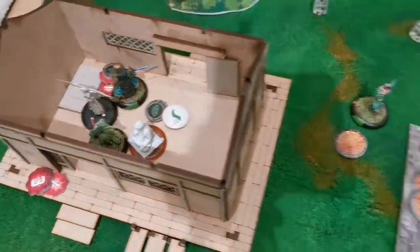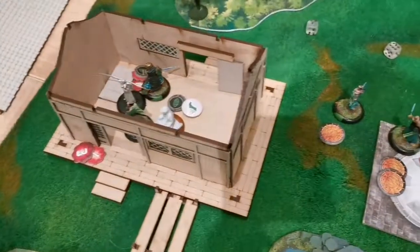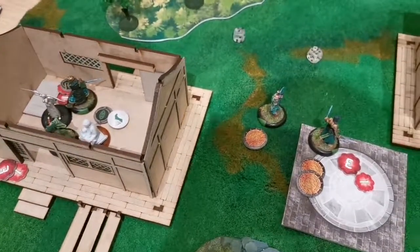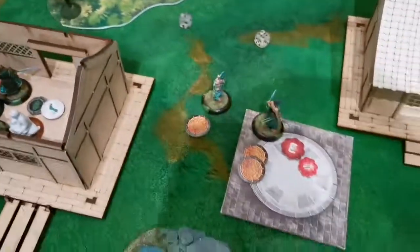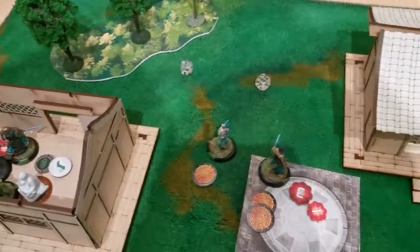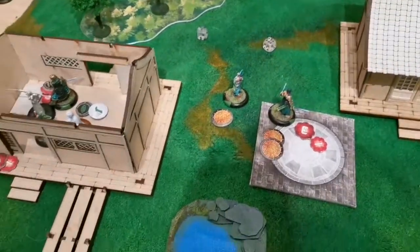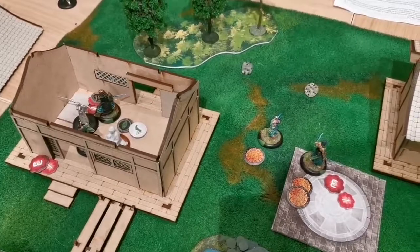With the gray pilgrim eliminated, I think this game goes to the Ito clan. Erwin still has to master his sisters and how they work — I know they have a command ability he didn't actually use this game. Anyway, we're here to learn, and I hope you enjoyed this battle report.